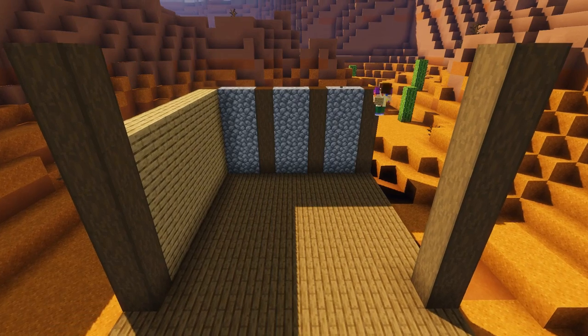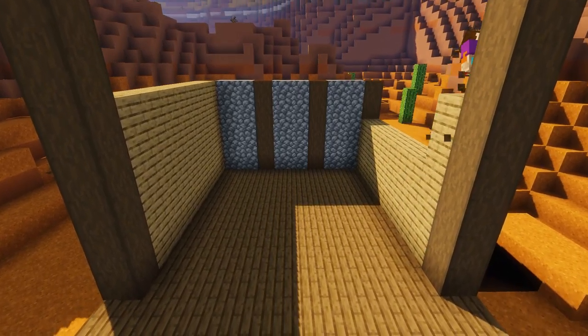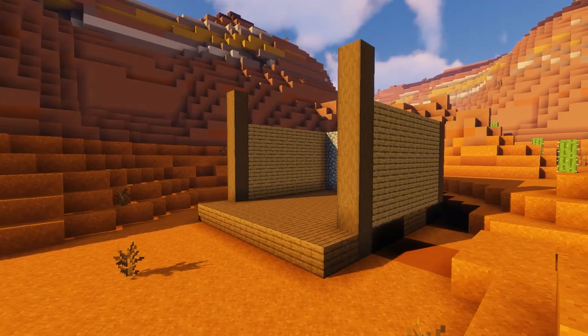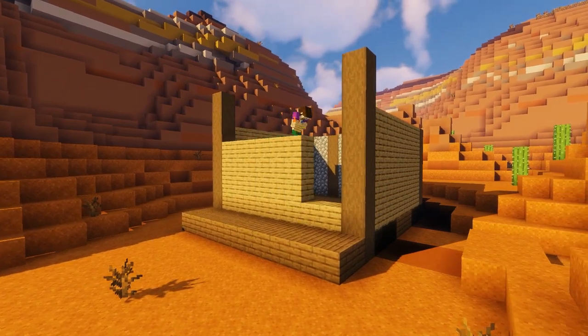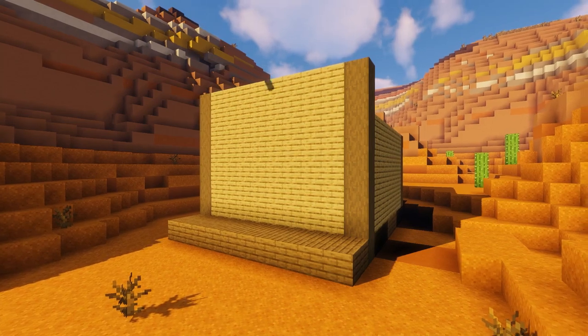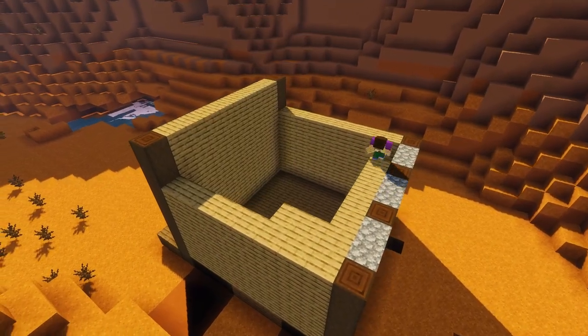Using our oak planks we're going to build up the two side walls to the same height as the back wall — I'm going to show you how we can texture these plain walls shortly. Then we're going to do the same on the front wall, building it up to the same height as the front two columns.